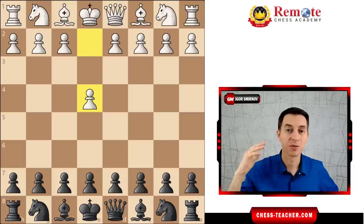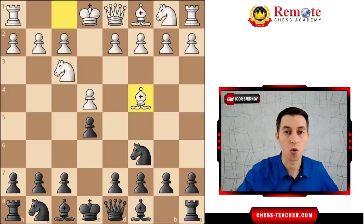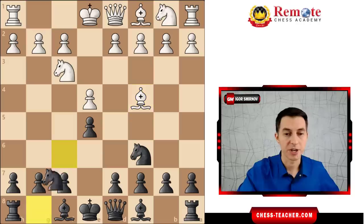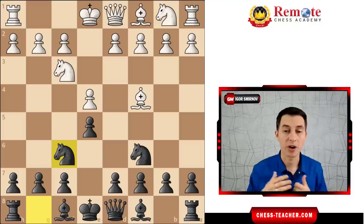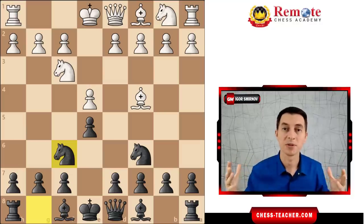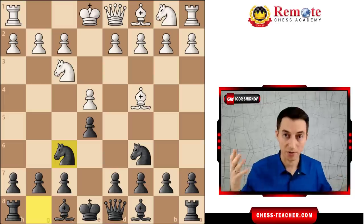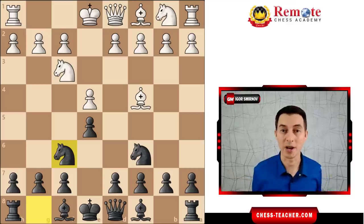First, let's get to the most common opening position on amateur level: pawn e4, black responds with pawn to e5, white continues with knight f3, knight c6, and bishop c4. Pros prefer bishop b5, but on amateur level most people play bishop to c4. The most natural move for black is knight to f6, and we're going to analyze a couple very common errors. They were played by millions of people, so that first you stay away from those errors yourself, and secondly, if your opponent plays those wrong moves, you know how to take advantage and win.